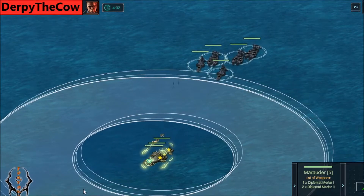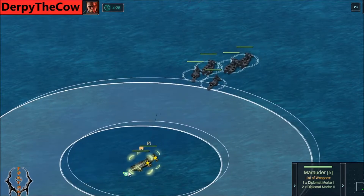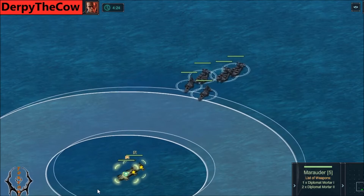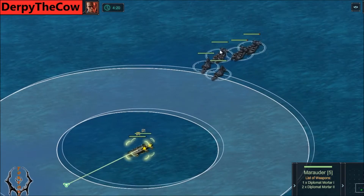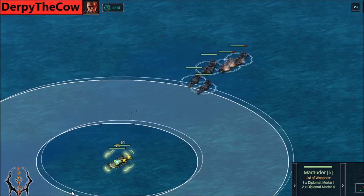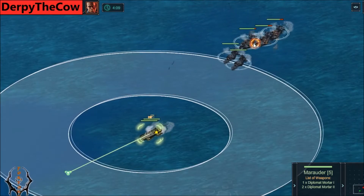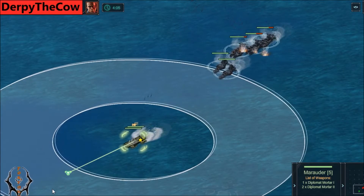Mortars are dump-fire weapons, which means they shoot at where the ship was — they don't follow it, they don't shoot at where it is. So I'm shooting at these front ships and my mortars are actually landing where they were, which is on these back ships. I'm able to kill these back ships fairly easily if I do it correctly. I keep moving, trying to stack my ships a little bit better, and my mortars are landing almost perfectly in the center of them, doing damage while I'm taking no damage.